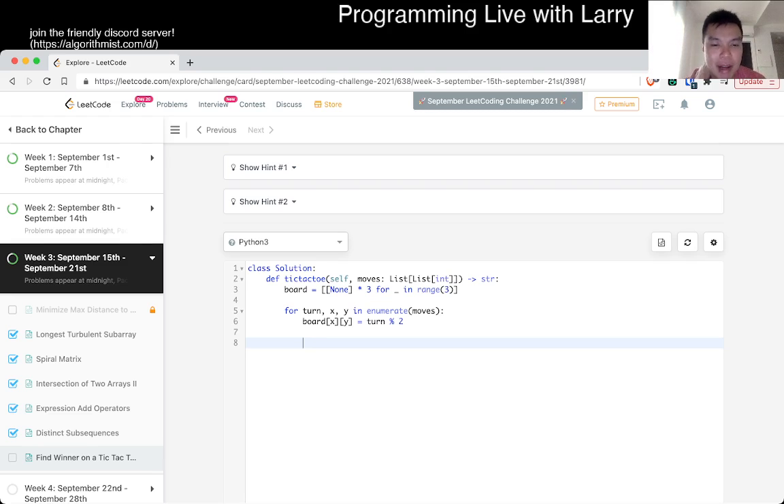There are two ways you can think about it. One is that for this space, you just check the row, column, and the diagonals that this cell is in. The other way is to just check the entire board, which is slightly more expensive but not really — there are only eight places to check: three rows, three columns, and the two diagonals. So it's only about two or three times more work.